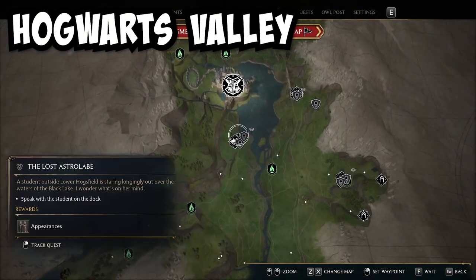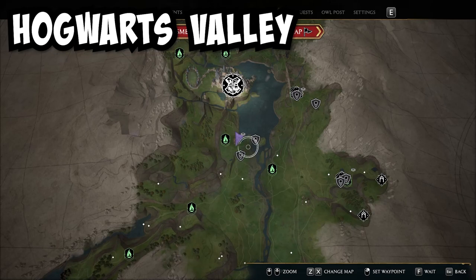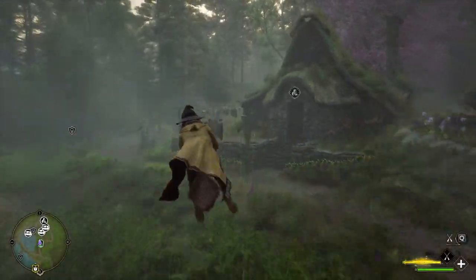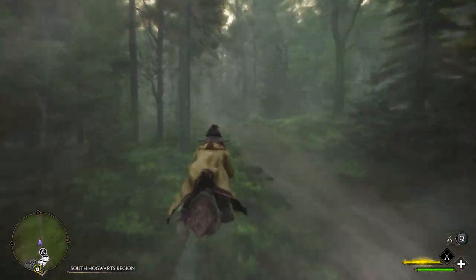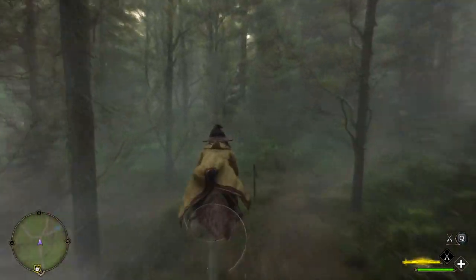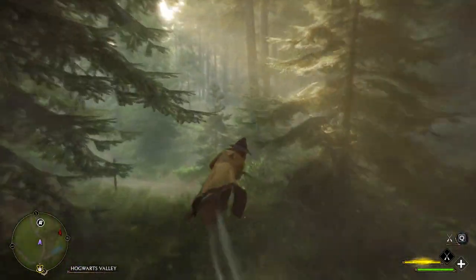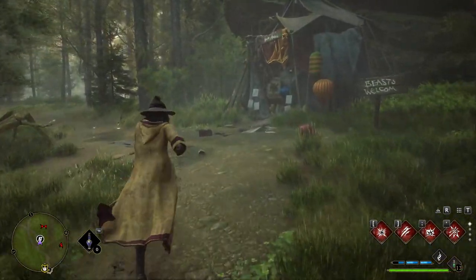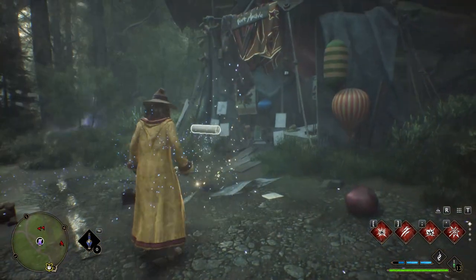Now we are going to the Hogwarts Valley area by teleporting to Lower Hogsfield. From here hop on your broom and then fly down and follow this dirt path through the forest. When it splits, go towards the right. Then it will split again — go to the right again and you will come to this small encampment where you will find the next page.